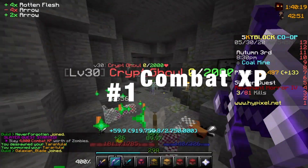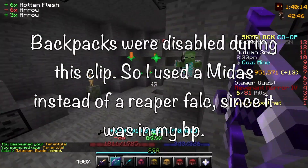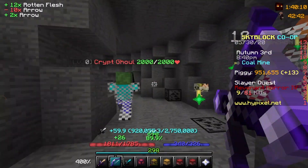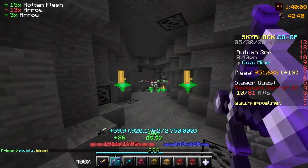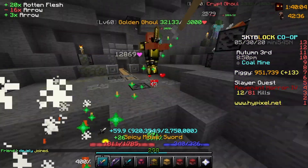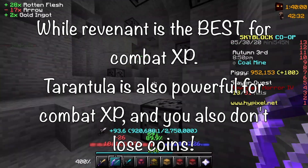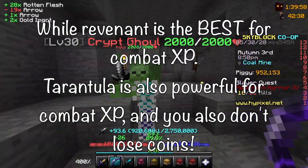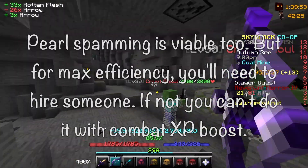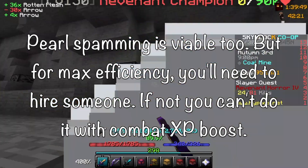Number 1: Combat XP. You no longer get combat XP on your islands — where shall I get my combat XP from? Slayers. It's that simple. Slayer is good for combat XP. You get more combat XP per hour by doing tier 3 tarantulas, the most profitable slayer mathematically, and potentially more XP than zealots if you can do it quickly — potentially under 35 seconds, which is doable with a wolf pet.